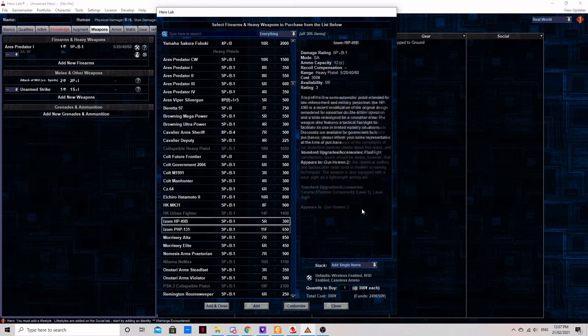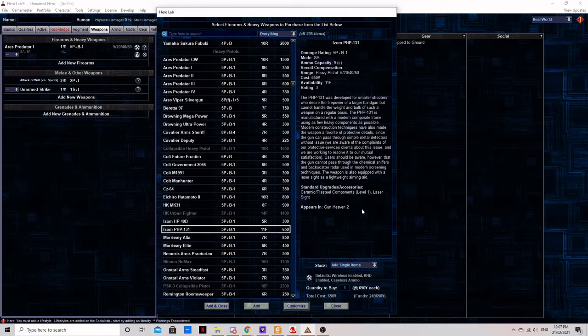The Islam PHP-131. Islam once again under-delivers on the ammunition side, with a measly 9 shots. But with MAD-resistant construction and an integrated laser sight, this is something a runner might find useful when infiltrating a facility with basic security systems.